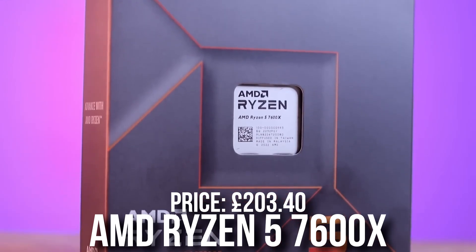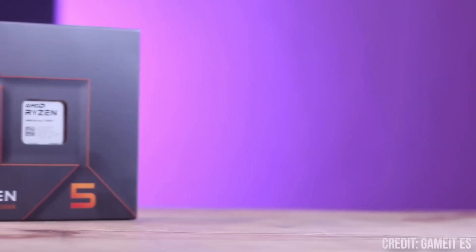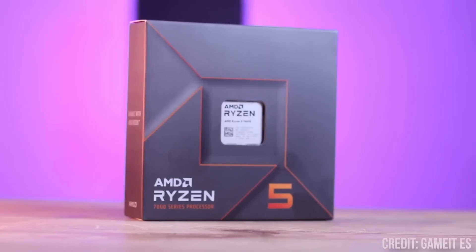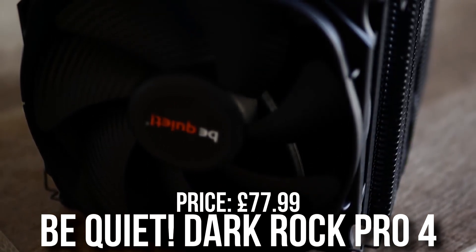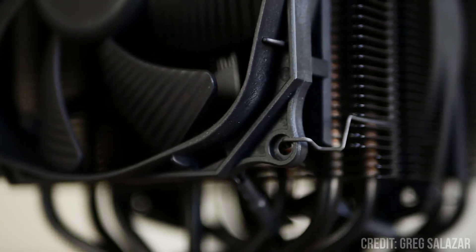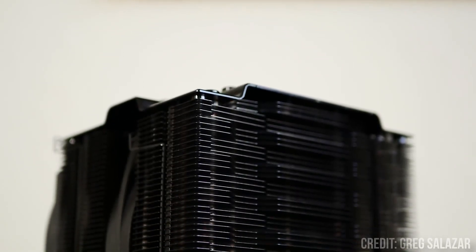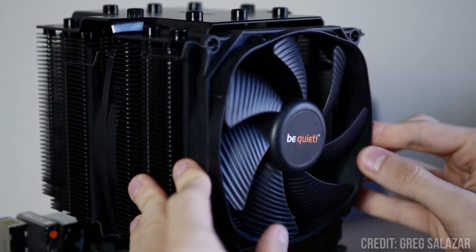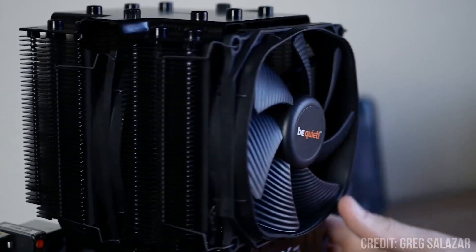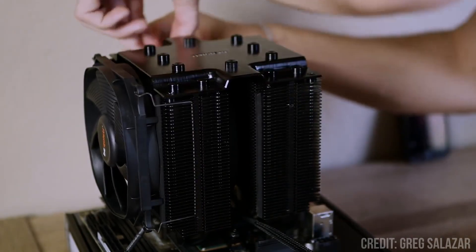For the CPU, you picked the Ryzen 5 7600X. Nothing against the CPU — I actually think it's a good idea to go with this one. But we can also take a look at the 7600 non-X, that way we save up some money on the power supply later on. For the CPU cooler, you picked the Be Quiet Dark Rock Pro 4. This is the CPU cooler I have on my computer and I love this cooler. However, for this Ryzen 5, it's definitely overkill. Every pound you spend on a component is a pound you're not spending on anything else. By spending £77 on the CPU cooler, you are leaving performance off the table by choosing a GPU that won't deliver the best performance at this price.